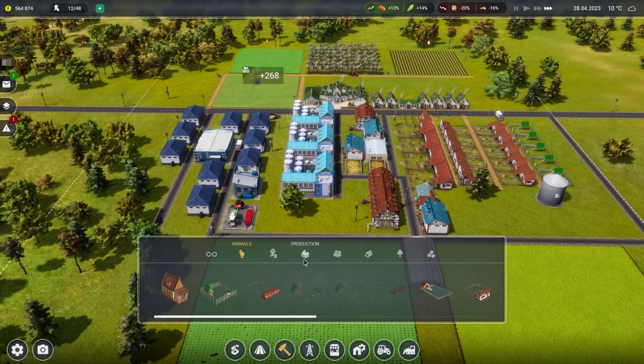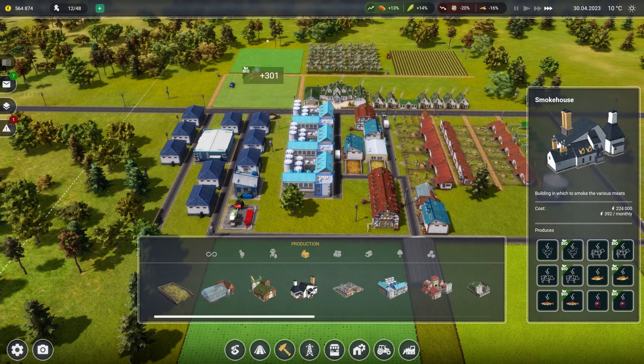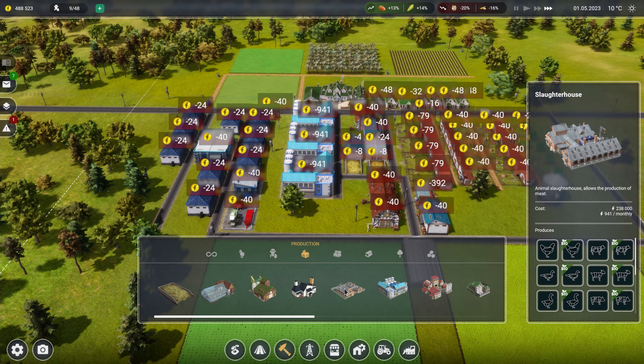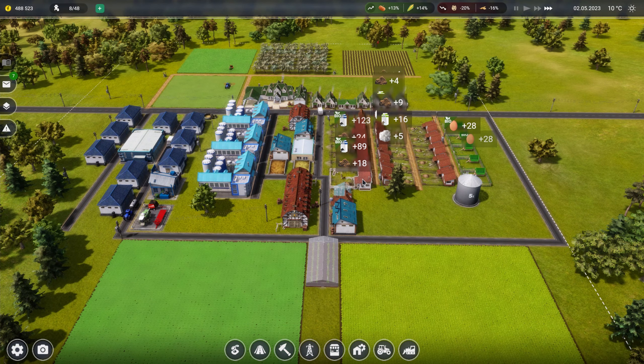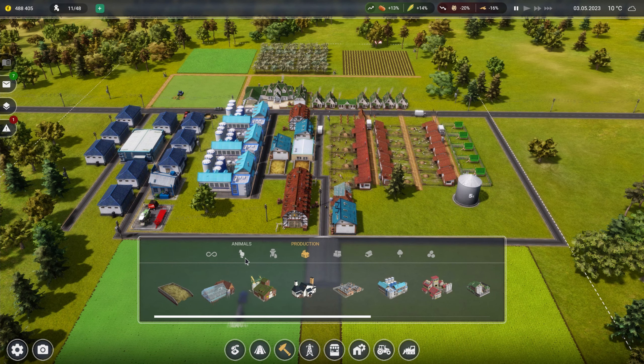Let's see what we've got in production. I've got a seedling production and a mill - a mill allows for the processing of grain into flour. We're going to have wheat but are we going to have enough for a mill? I'm thinking a slaughterhouse - allows for production of meat. But how can I kill my cows off? I don't get that - how can you kill a cow if they don't reproduce because there's no bulls?